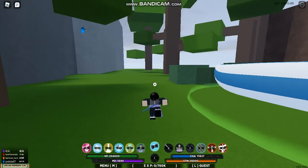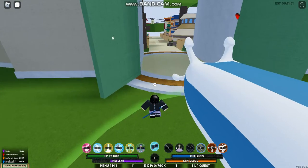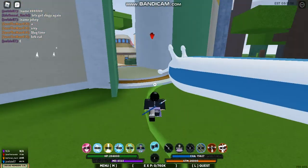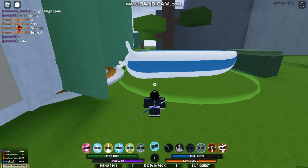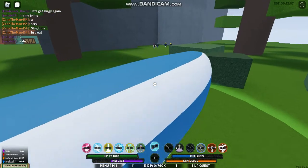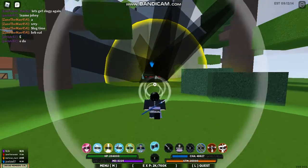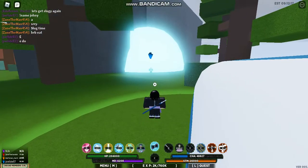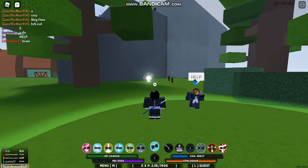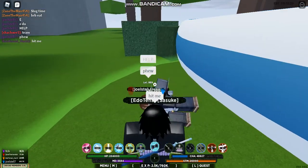So you can see — as I'm inside the slug it takes my MD, but as I step out my MD doesn't decrease, it's increasing. I'm going to get someone to hit me. He got healed — you can see he was full health.